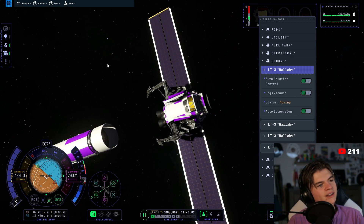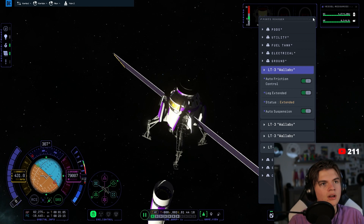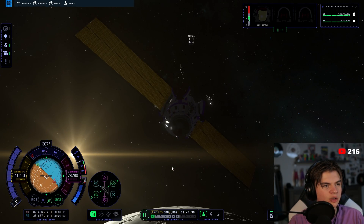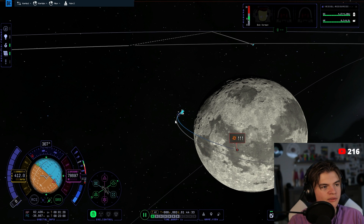Look at this beauty — this is what's going to land. I'm going to boost a little bit just to get away from the discarded stage. That'll slightly change our landing trajectory but that's okay — the discarded stage is going to crash here and we don't want to crash with it. Here we go, we're going to land now.